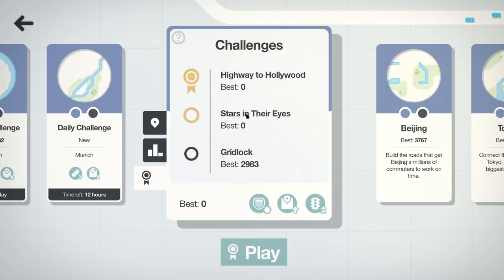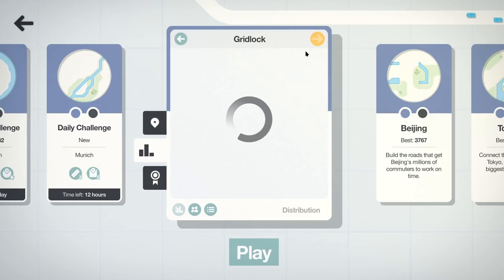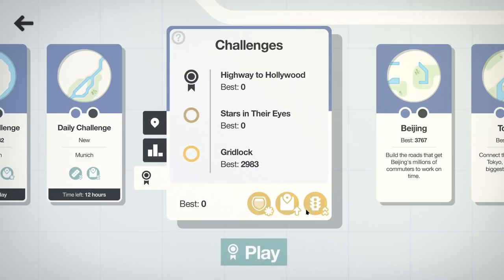Today we're going to have a look at another one of the challenge city maps in Mini Motorways. This is back to LA again. We'll just start from the start and work our way through. Good news is that when I did Gridlock in the beta version, it actually did retain that attempt through to the actual game. With Gridlock I am top 10 — ranked 116, which is not too bad. But today what we're having a look at is Highway to Hollywood, and our conditions here.